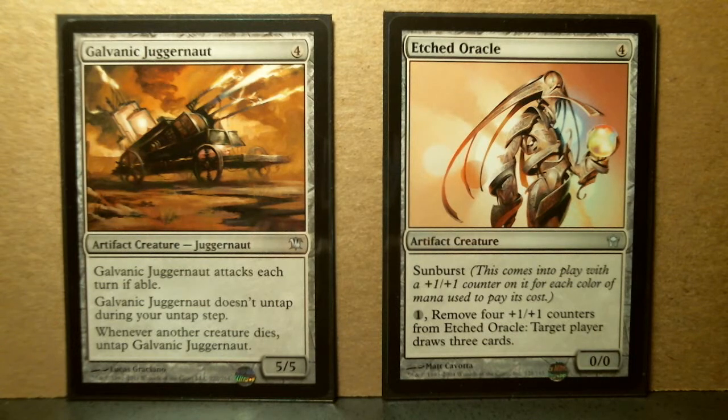Here I have 15 artifacts going into my artifact cube. I'm looking at artifacts that are a little on the heavy side. These all have converted mana cost, or CMC, of 4.